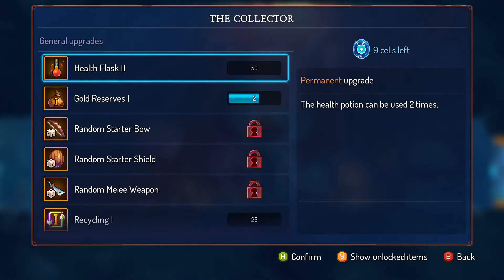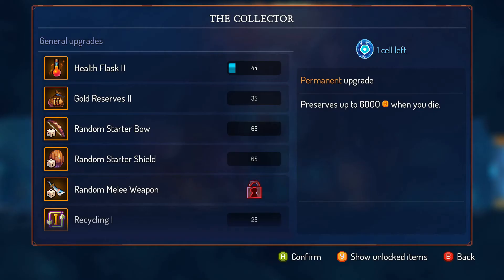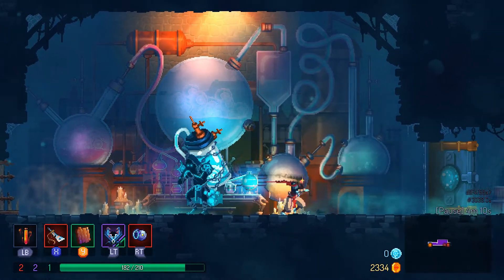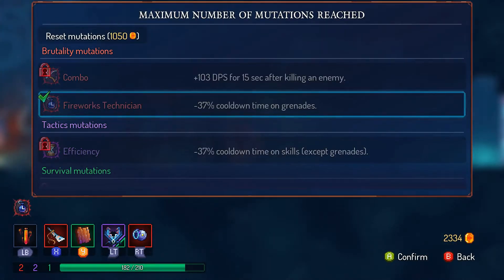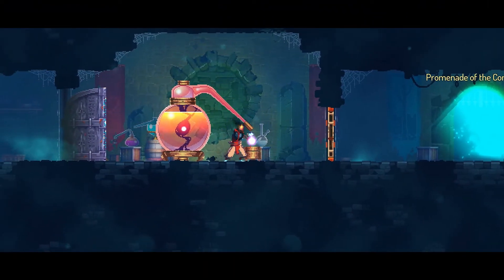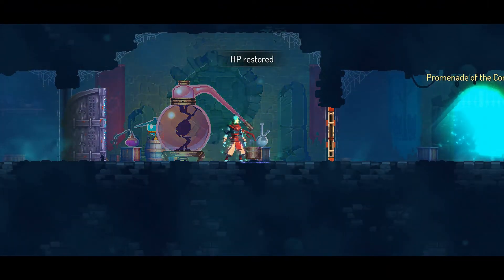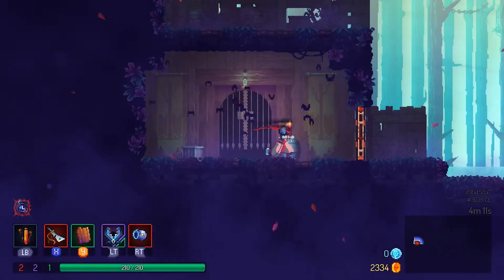After a while, randomized starting gear gets thrown into the mix, adding more fuel to the fire. But because you can only trade with the Collector after finishing up a stage, Dead Cells carries a persistent sense of high risk, high reward exploration. You'll always want more cells, but knowing that one wrong move can mean your defeat makes rushing recklessly into combat dangerous as hell.